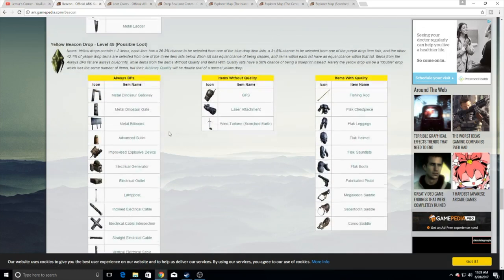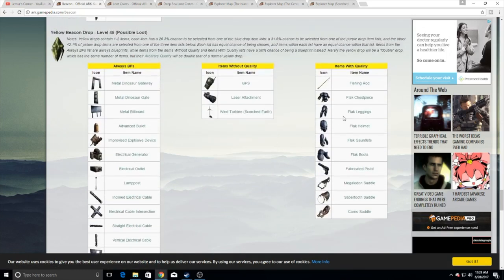Yellow drops have a ton of stuff. All your flat gear, your fabricated pistol, your carno saddles — but especially this: the fishing rod blueprint that a lot of people ask about. There are a couple other places you can get fishing rods with quality, but this is one of the biggest ones, out of those yellow drops. So anything above a blue drop, I highly suggest going for.